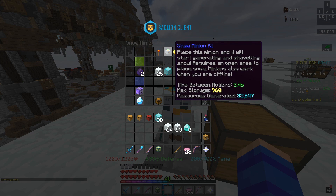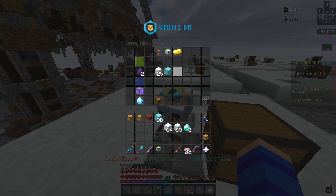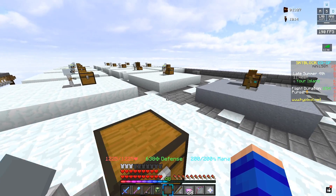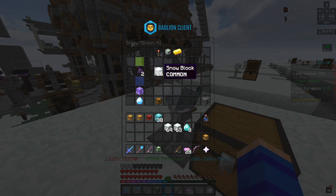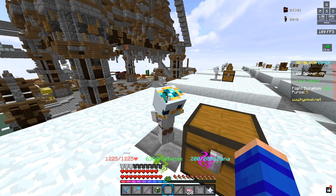Up until maybe an hour or two ago, compactors and super compactors were both broken for snow minions — they were using way more snow than they actually should to create a block. Basically, the way it's supposed to work is that for every four snowballs the snow minion mines it crafts a snow block, but before it was only crafting one snow block per nine snowballs.